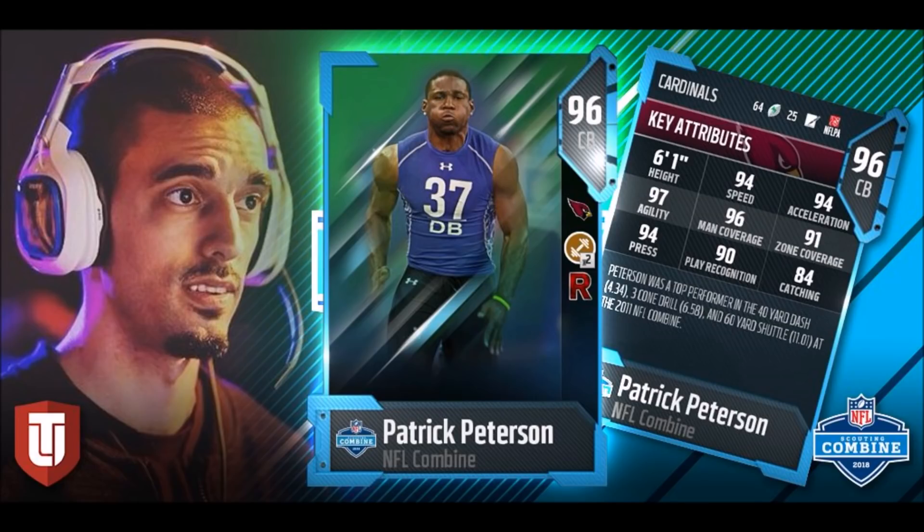Good Game Bro revealed the Patrick Peterson — probably one of the best cornerbacks in the game at this point. When he hits tomorrow: 94 speed, 96 man coverage, 97 agility, 91 zone. He has all the thresholds, 94 press, 90 play recognition, and 84 catch for a cornerback. That's my LSU guy — I'm an LSU fan as well, so he's somebody I'm going to be looking to try to get on my team. Absolute game changer.